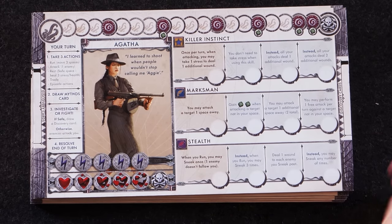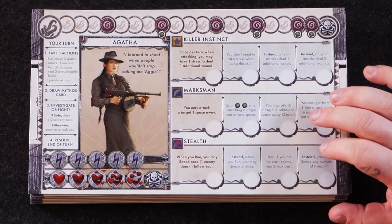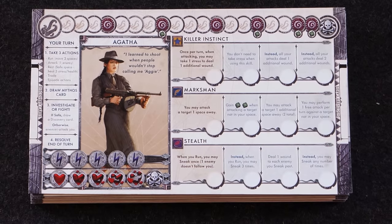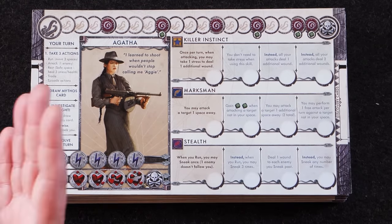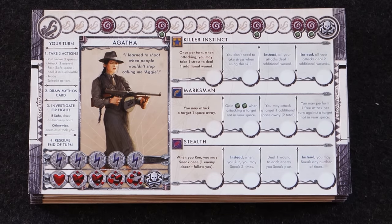Let's go through our characters. Starting with Agatha — all Death May Die characters have their two standard abilities. We've got Marksman and Stealth. However, each one also has its own unique progression. Killer Instinct: once per turn when attacking, you may take one stress to deal one additional wound. When you upgrade it, you don't need to take any stress when using this skill. The next upgrade — all of your attacks deal one additional wound. And then all of your attacks deal two additional wounds. It becomes insanely powerful.